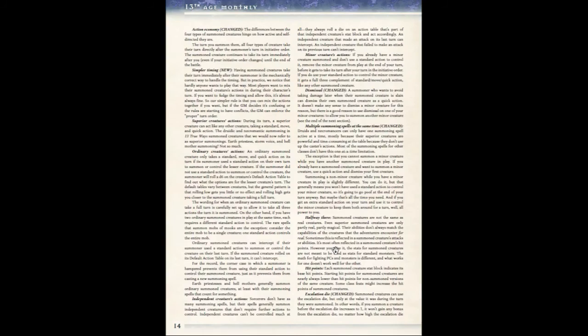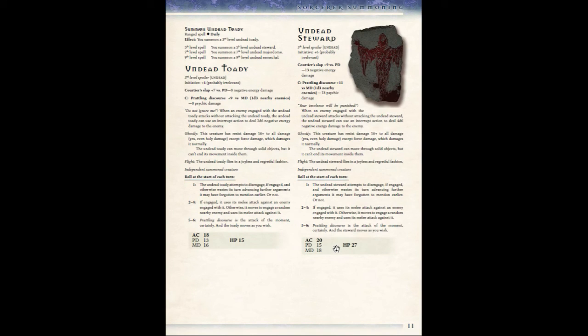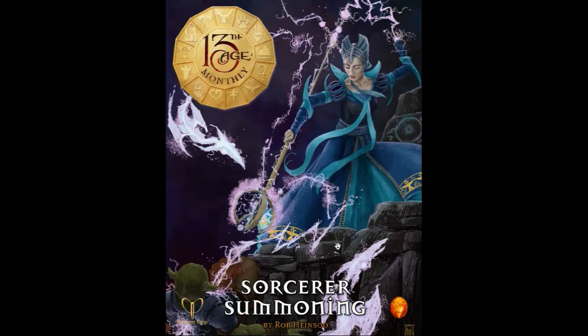15 pages, chock full of everything from mechanics to rules to four great new talents that let you summon elementals and undead. This is the new PDF that came out this month: 13th Age Monthly — Sorcerer's Summoning. Let me know what you think, because I'm actually liking that flux and I may make a flux summoning sorcerer. Summoning looks pretty strong in 13th Age — would you guys play a summoner, or do you think it might be a little too much? Leave a comment down below. If you enjoy the content, please feel free to subscribe to the YouTube channel. Until next time, happy gaming.